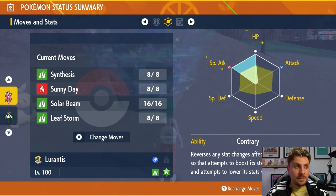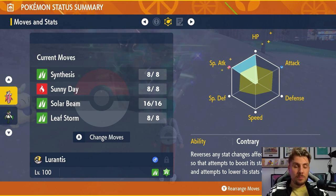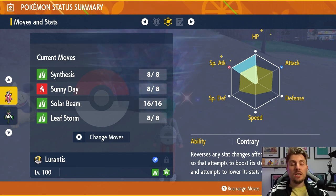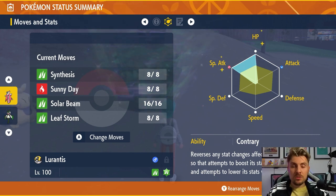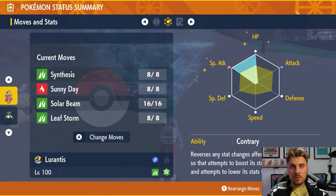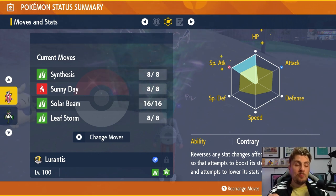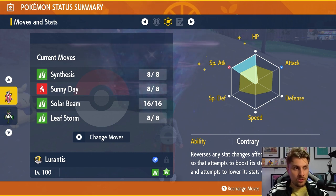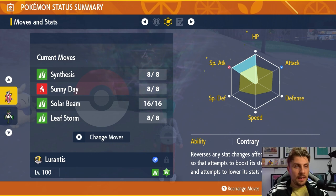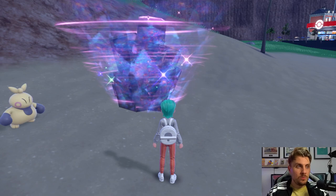The moveset is Synthesis, Sunny Day, Solar Beam, and Leaf Storm. The basic premise is to set up Sunny Day on turn 1, use Synthesis on turn 2 if you need to recover health or use a heal cheer, then start launching Leaf Storms. After 3 of them you should be in a position to Terastallize — you might need an extra turn if Pikachu steals some of your Tera energy. Once Terastallized, you'll cut through the Pikachu pretty easily. That's the Lurantis build: Modest Nature, 252 HP / 252 Special Attack / 4 Special Defense, the Contrary hidden ability, Shell Bell, and Level 100.